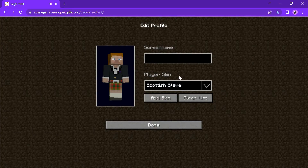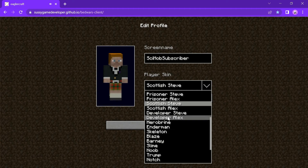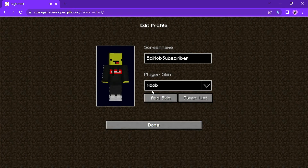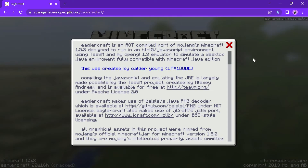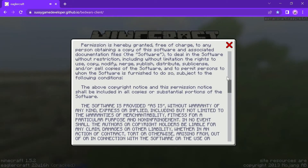We will name our character 'mob subs drivers subscriber'. We will choose the noob skin. Let's begin — this is something else again that I don't know what it is.